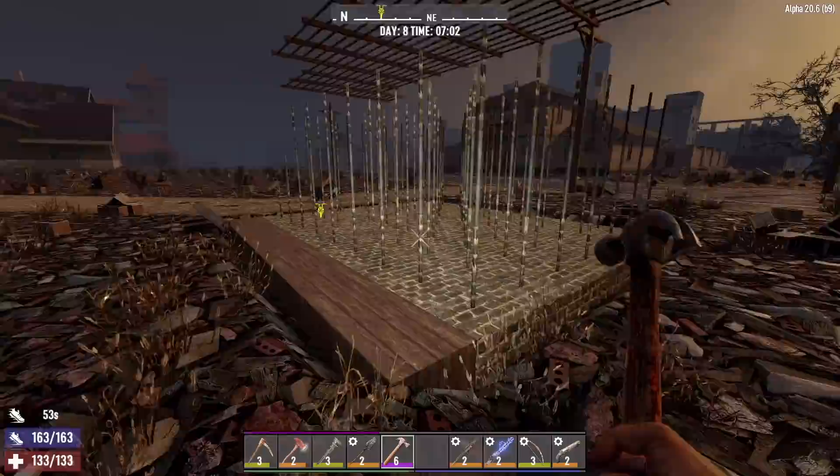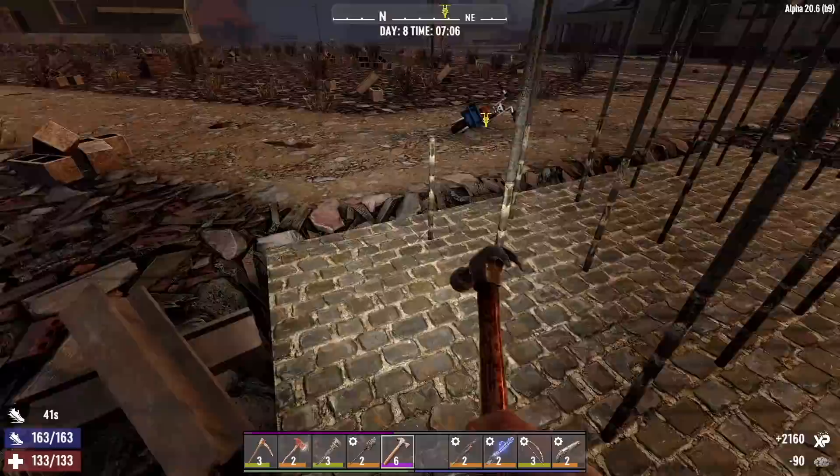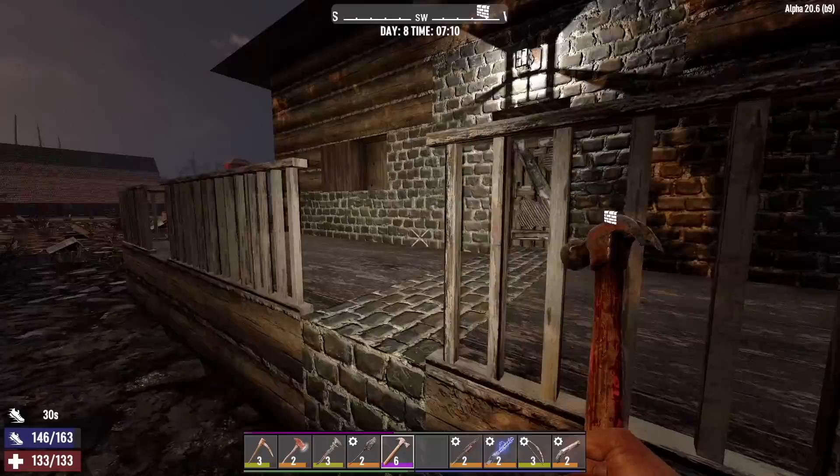I think it's good enough like this in the event we get a horde tonight. Let me upgrade these frames here to cobblestone. I said I wasn't going to go any wider, but we can go wider with frames on the floor — just not with the pillars. When we put in electrical fence posts, we'll want to put those on top of frames anyway, not just on top of the ground. Let me drop some stuff off and then we're going to go explore the city a bit.